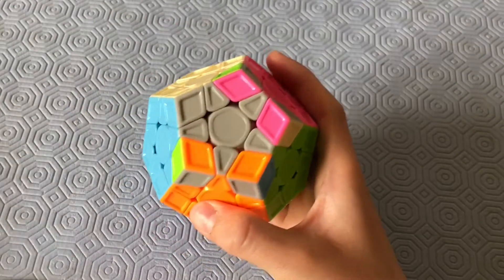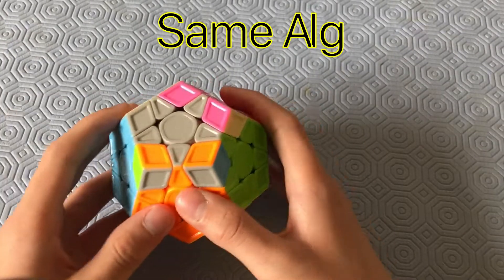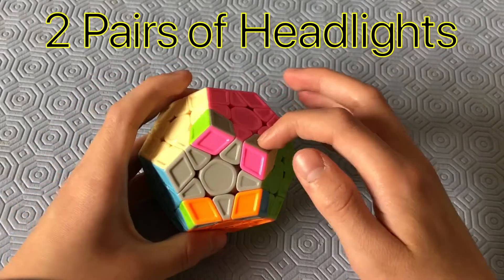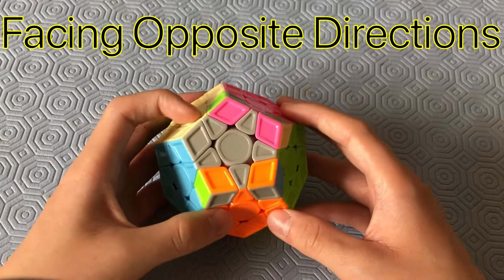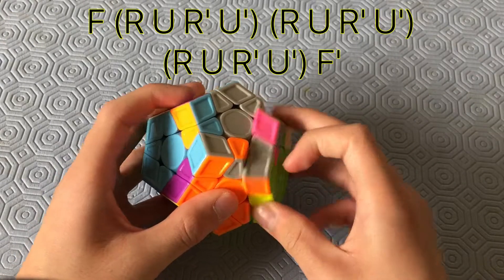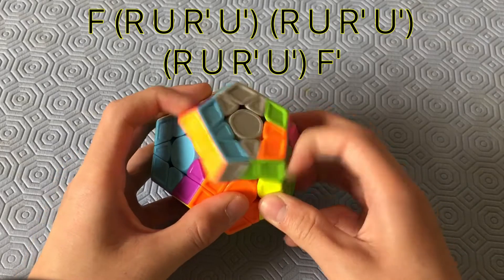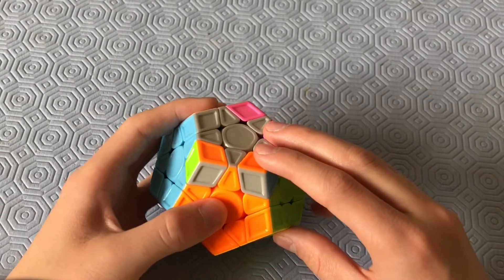This case looks super similar to a 3x3 case and uses the same algorithm. Recognize two pairs of headlights facing completely different directions, and put the solved corner on the left. Then do: F, R, U, R', U', R, U', R, U', R, U', U', F'.